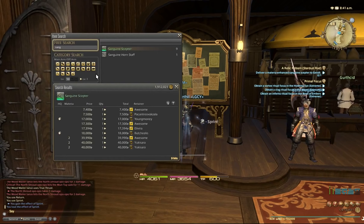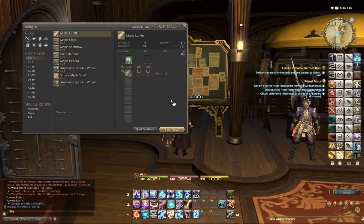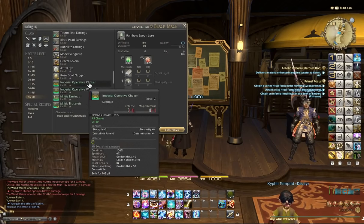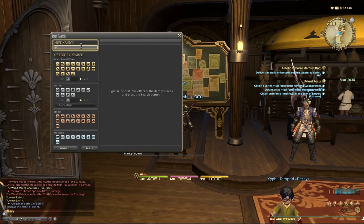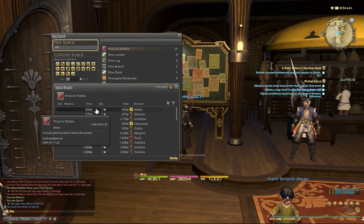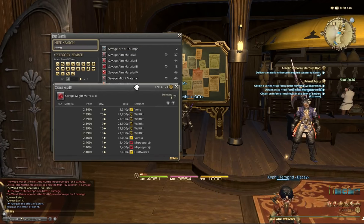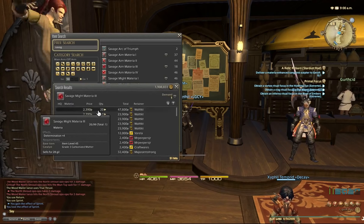Let's see how much the Sanguine Scepter costs. There you go — 7,400 Gil for normal, and with two Materia melded to it, people are charging 40,000 Gil. I need Goldsmith to craft it, so let's check the materials. It doesn't matter if it's high quality or normal quality when turning it in for the quest — it makes absolutely no difference. I'm going to need a Darksteel Nugget and a Pinprick Pebble. Pinprick Pebble is 850 Gil, no problem. And I'll take two Savage Might Materia III as well — those are 2,300 Gil each. Make sure when you're buying them you check the quantity and don't accidentally buy 20 of them.